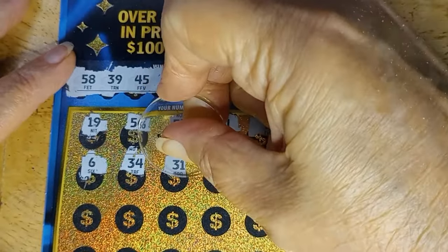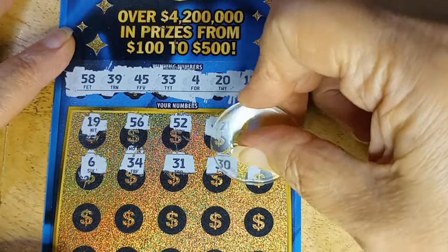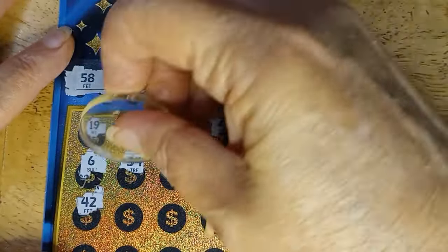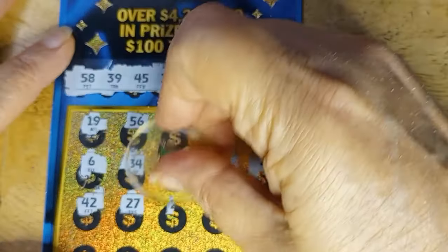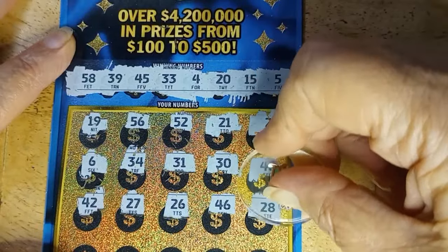Are we going to do this one away? No, we are going to have winners. 31. No. 30 — that's a no. 48. Nope, it was 58 I needed. And the third row before I move it is 42. 27. 26. 46 — one away from the 45. And 28.